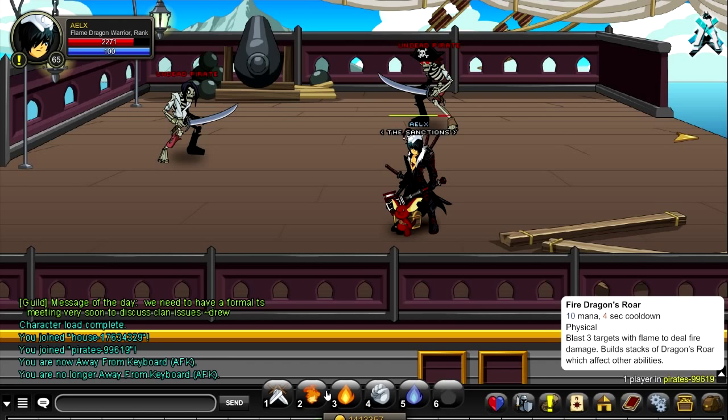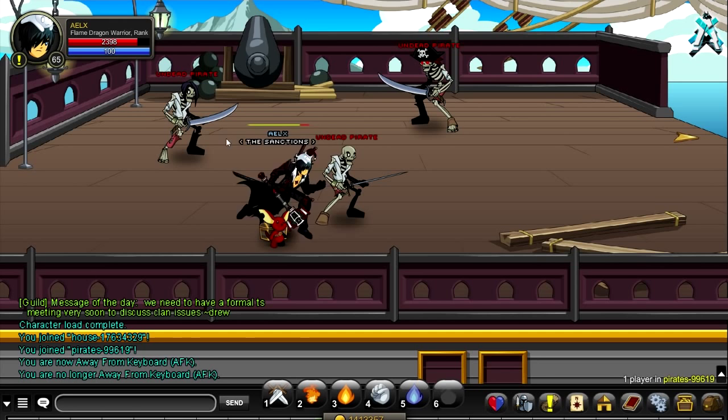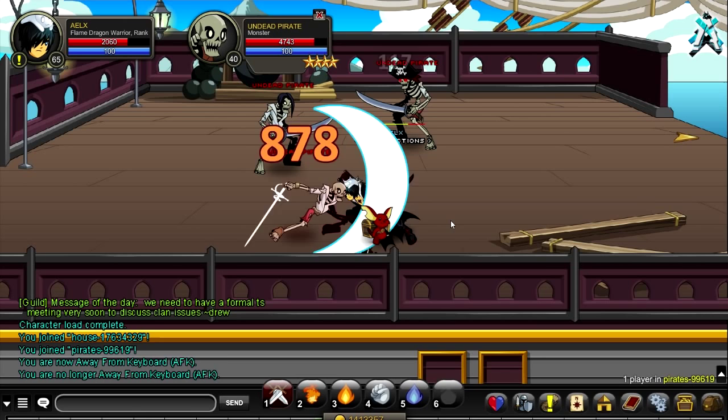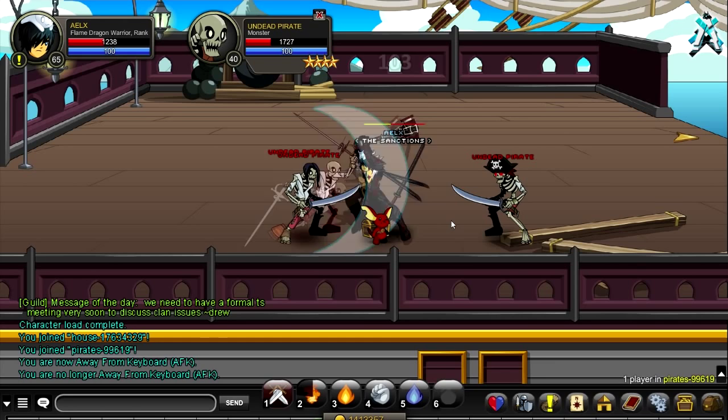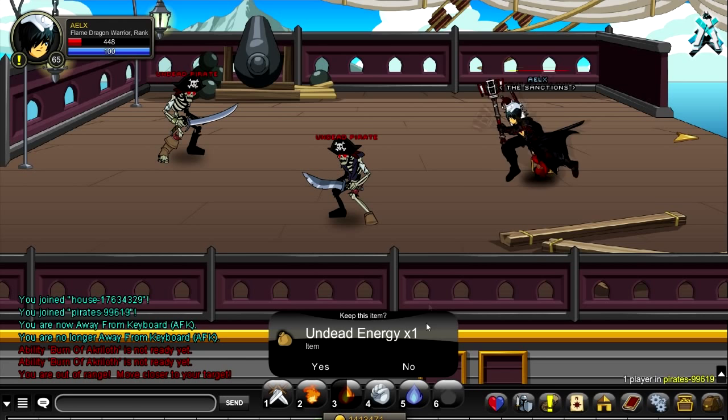Skill 2 can hit up to 3 targets, but they have to be all really close together — melee range. Let me show you: I'll bring these guys down here, do my second skill, and it hits all 3 of them. So even though it says it hits 3 targets, they all have to be in really close range.